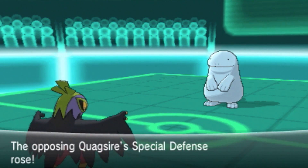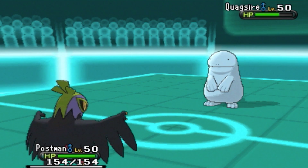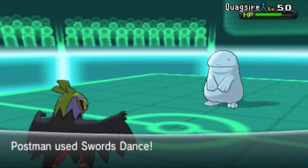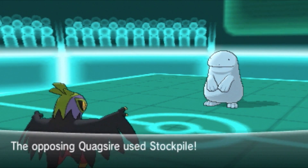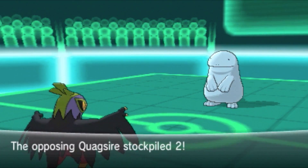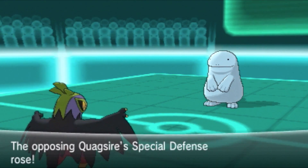This is sort of a test — I'm testing Hawlucha out. This is like my Scyther from an earlier video, but with better typing — not four times weak to Rock. I'm going to set up three Sword Dances. I know he's going to use Stockpile. I'm curious to see how strong my Hawlucha is and how bulky this Quagsire is — this is going to be a bit of a stall fest.